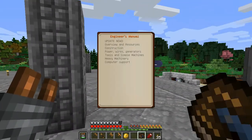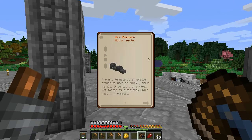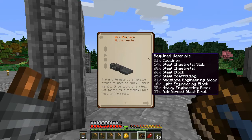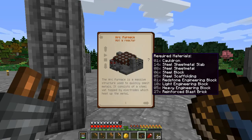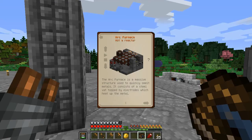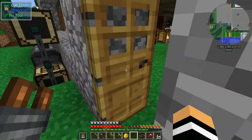The reason I've been holding off on this for so long is it is just nasty. If we go for the arc furnace here and hover over the question mark, we need a cauldron, 14 sheet steel metal slabs, eight steel sheet metals, six steel blocks, five steel scaffoldings — it's just a ton of things — 27 reinforced blast bricks, and that is going to be a pain in the neck.